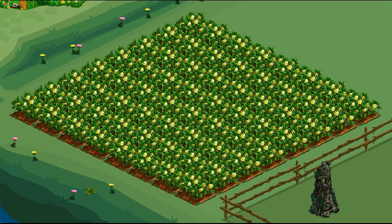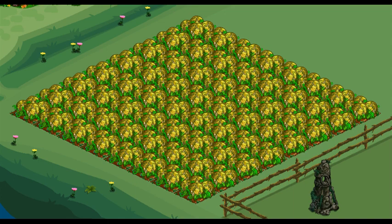Fallen Chestnut is a 4-hour land crop. The bushels are needed. Wild Cantaloupe is a 4-hour land crop. The bushels are needed.